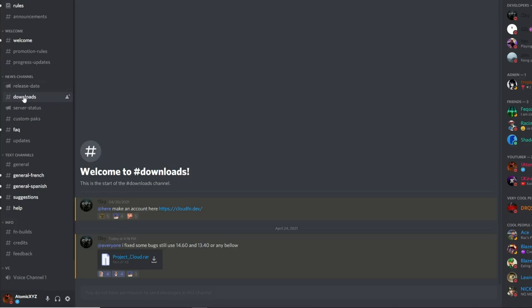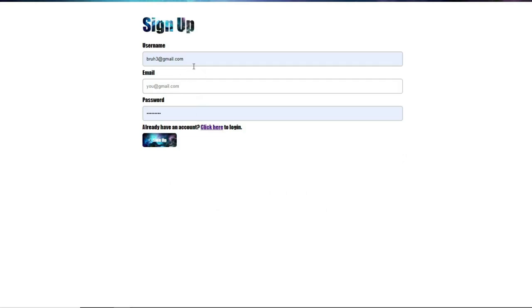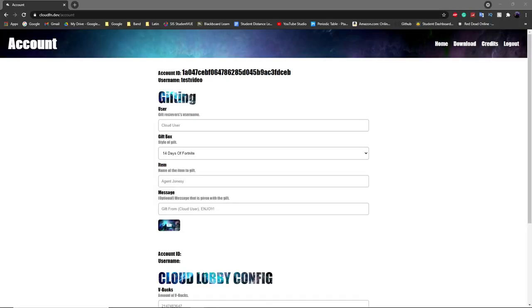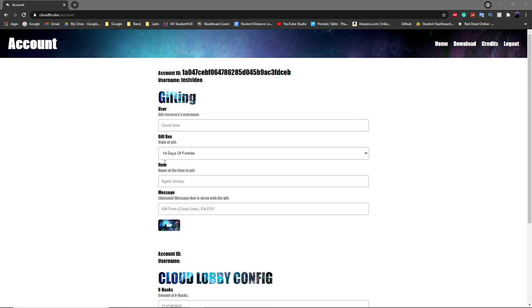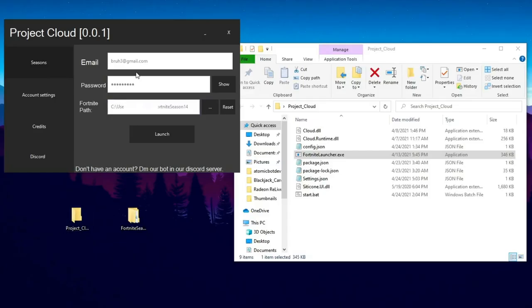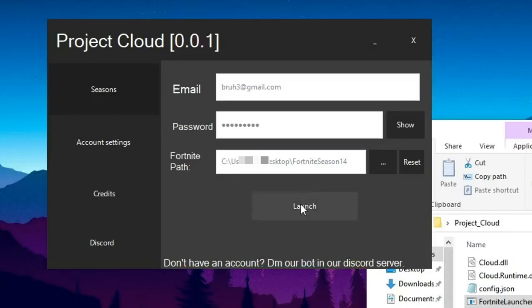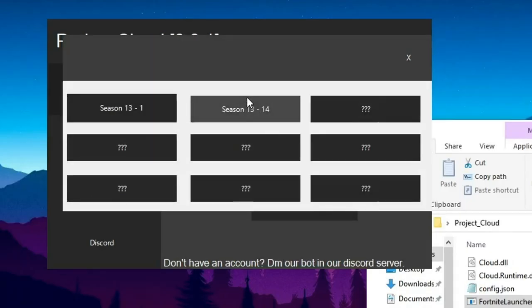Go back to the Discord server's Downloads section and click the link to create an account. Sign up on that page, and once you've created an account and logged in, it will take you to a dashboard. Enter the email and password from that website into the launcher. Once you've entered the correct credentials, go down and double-click Start.bat. Once Start.bat is running, click Launch and then select Season 13 to 14 — or Season 1 to 13 depending on your version. Since I'm on Season 14, I'll click that one.